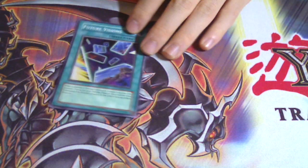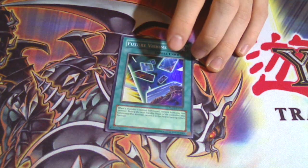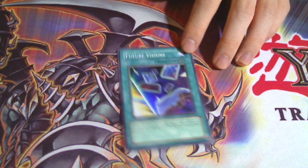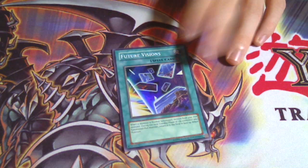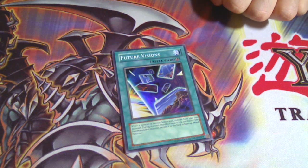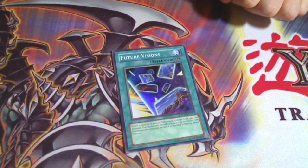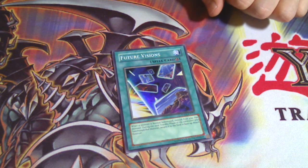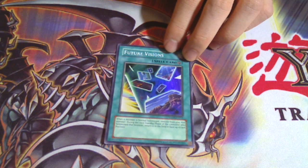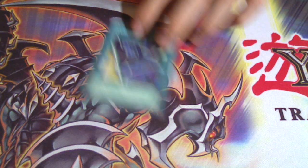Next we have Future Visions. This is basically what the deck is also based on — it abuses Fortune Lady Light's effect. You activate Future Visions, summon Fortune Lady Light, she gets removed from play and then you get to special summon, let's say, Fortune Lady Dark. Then next turn Fortune Lady Light comes back and you can abuse her effect once more. You should run two or three, but I only have one so that's why I only have one.